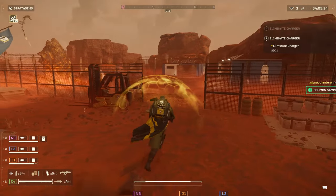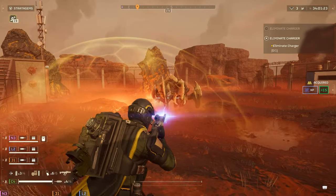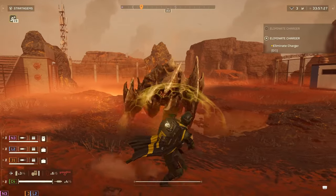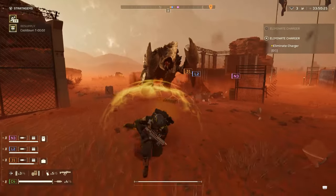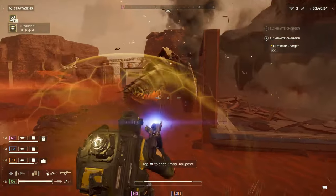When up against the Terminids, the Scorcher is the best long-range primary weapon due to its high explosive damage and can even be used to take out a Charger, but suffers at close range for that same reason and is not the ideal choice when being overrun by a swarm of bugs. The Scorcher is still viable but with the balance update, there is now a much better option after a buff to a certain shotgun for exterminating the Terminids.